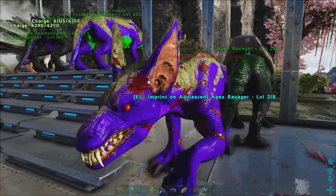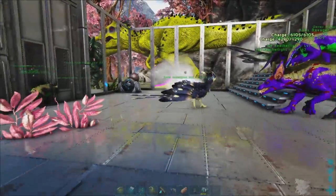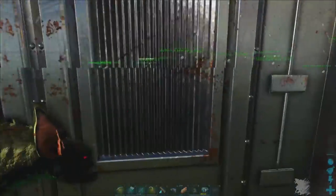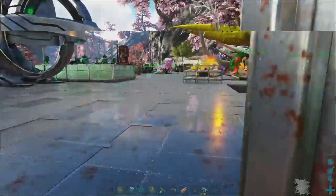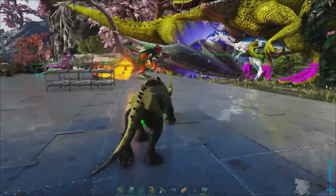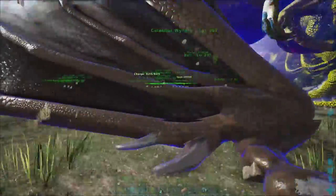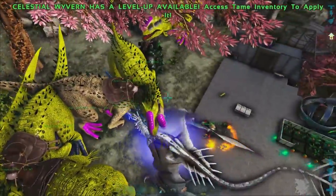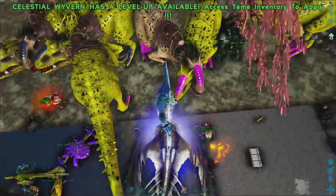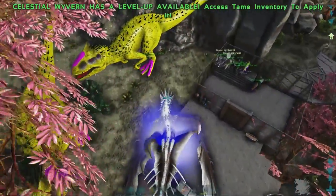At this stage you can do a couple of things. You can imprint on them, set them to passive, unclaim them and then kill them — or you can just munch on them directly. You want something with the highest melee damage. Since you're playing this mod you'll obviously have something that hits really hard. Our wyvern is our strongest hitter at the moment, so we're going to get the wyvern into the kill pen and munch on these.